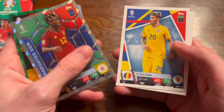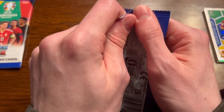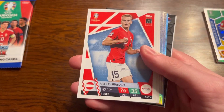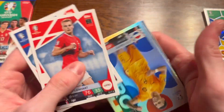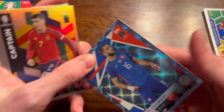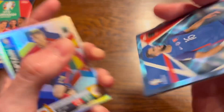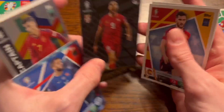Dennis Mann and Brabec from the Czech Republic. Pack number two — oh, that looks good! We have Linhart, Lacaba, a hero card of Gappo, and Morata. Now please don't be one I've already got. We've got Hankoo, crystal parallel — let's reveal it: three, two, one...